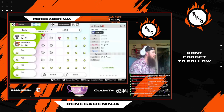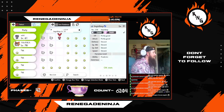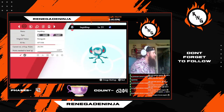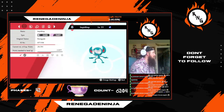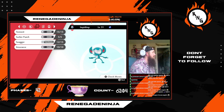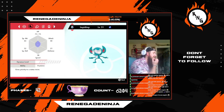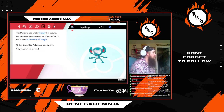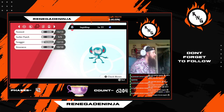Mushroom Impidimp — got Prankster ability. Look at it: Dark and Fairy type. It's not Mild — interesting. Because it's a static encounter, Synchronize doesn't work on it. Hardy nature. No ribbons.